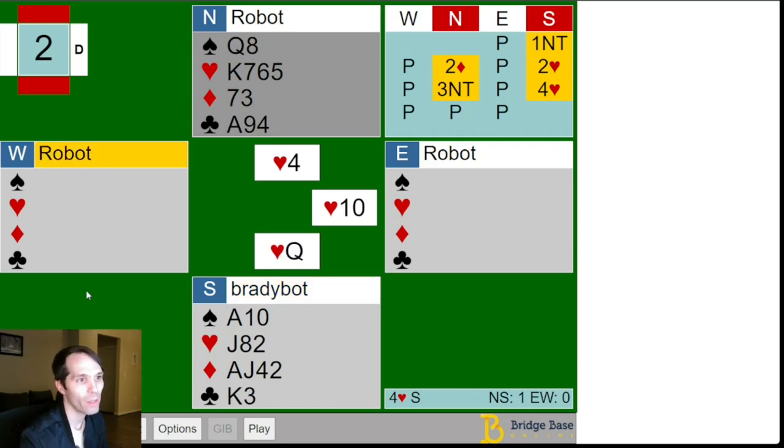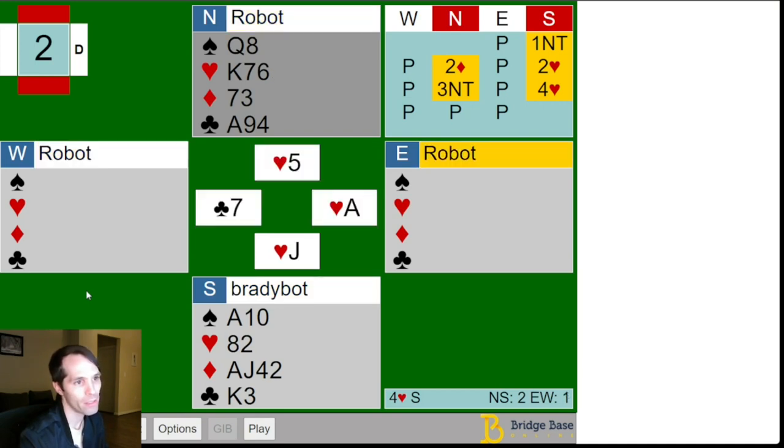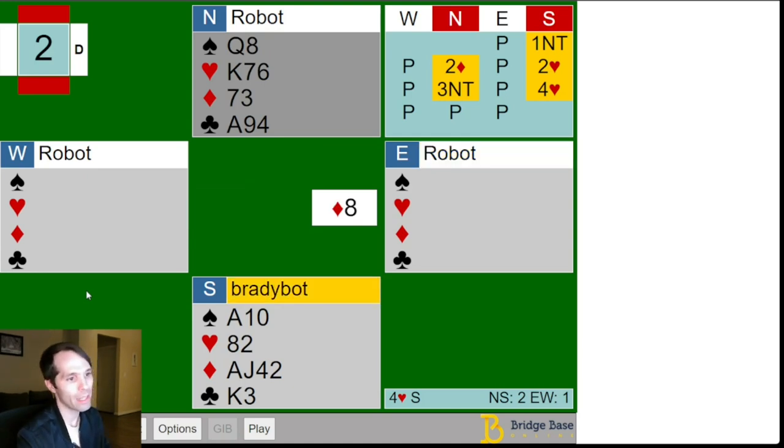East plays the ten, we win the heart queen, we play back the jack of hearts, and we see a club discard from west. On the next trick, east plays the eight of diamonds. And so I haven't talked at all about frozen suits, but here we go — it's time to start.